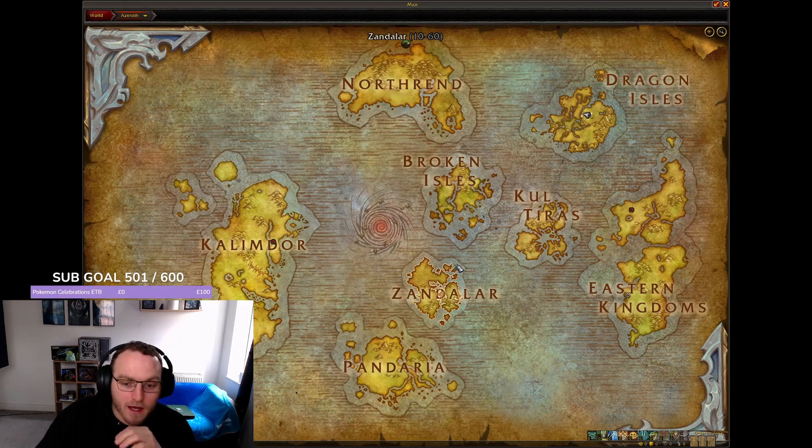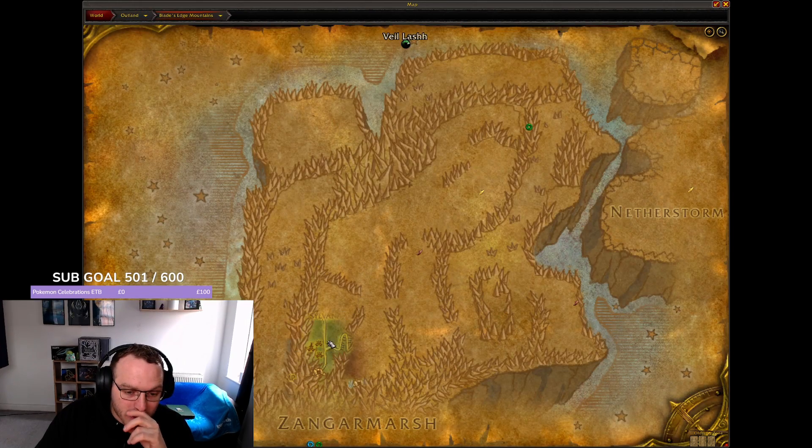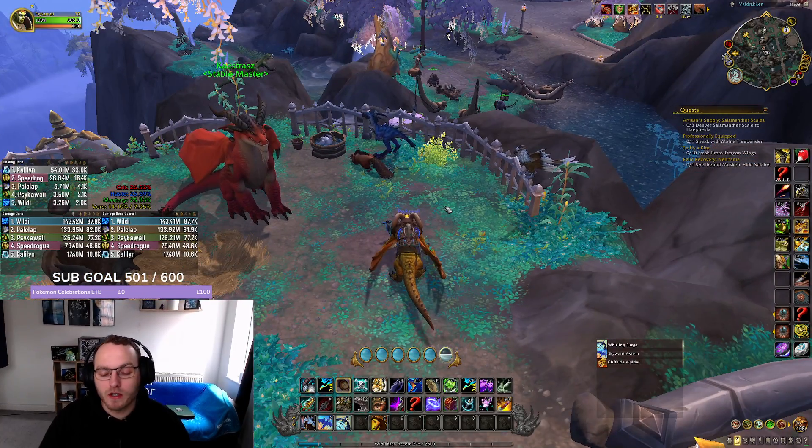I caught my Fae Dragon specifically in Outland, in Blade's Edge Mountains. There's a spot just here on the map you can go to where there's a bunch of Fae Dragons. So if you're interested in catching one, that's a quick easy way to find one — in original Outland, in Blade's Edge.